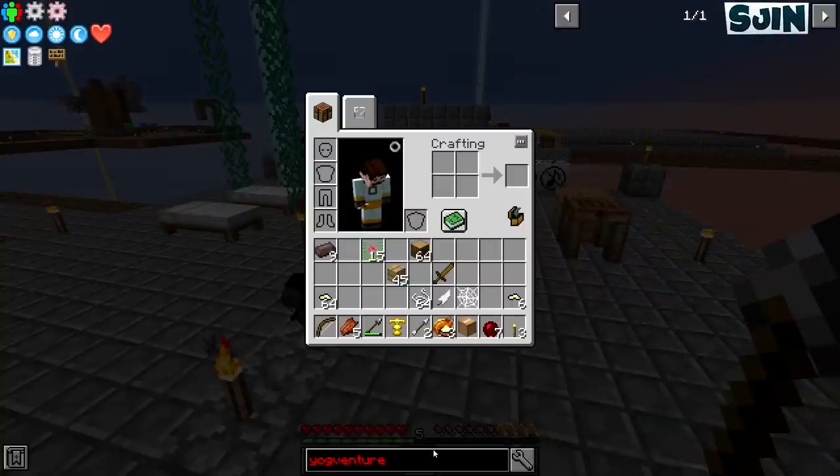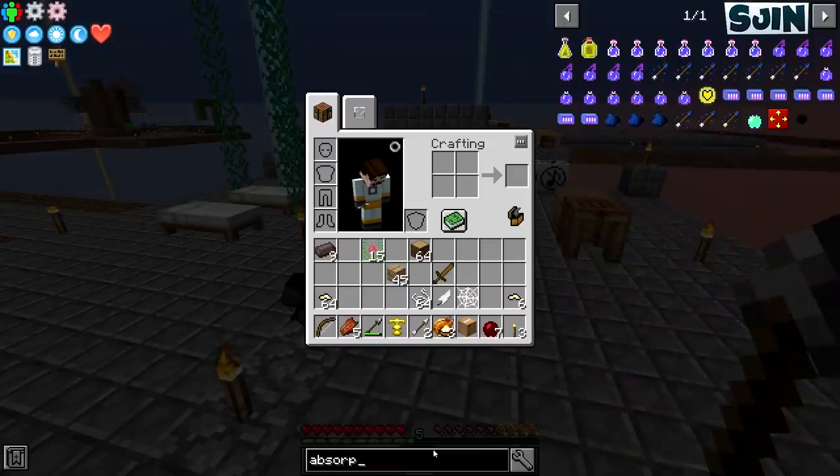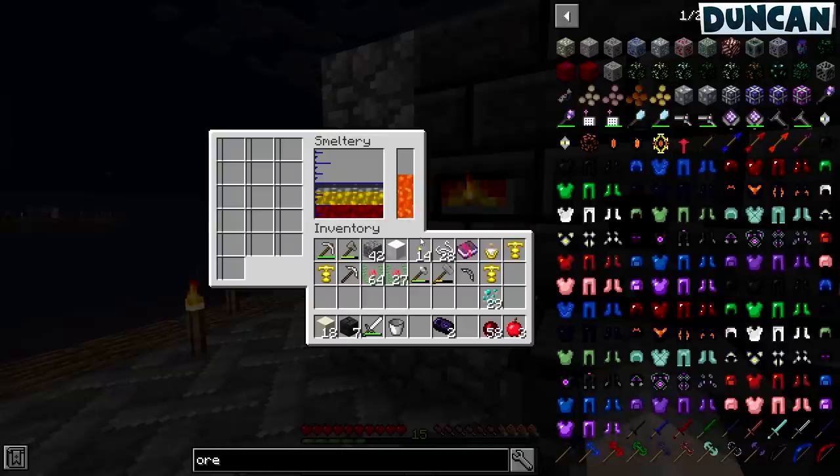So today we're going to do it without him, which means we have to be more focused because he's doing lots of stuff for us here, building these lovely platforms. Anyway, the quest we have at the moment - we've just done the smeltery, which is nice. It has things in it.